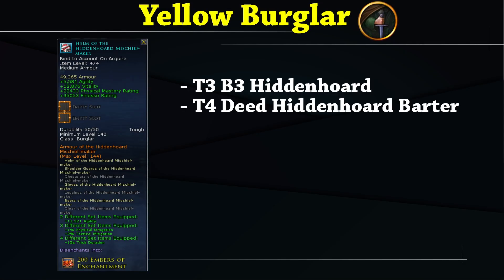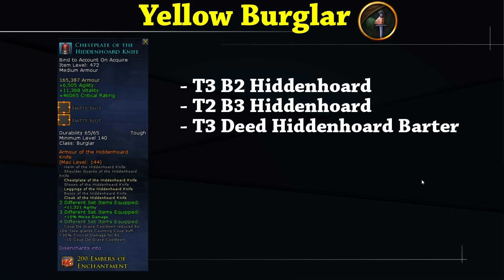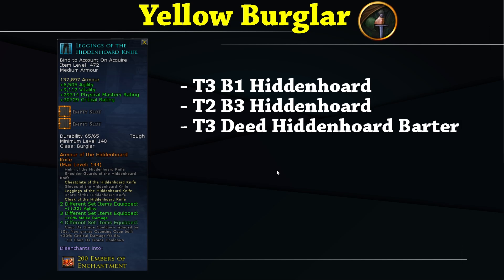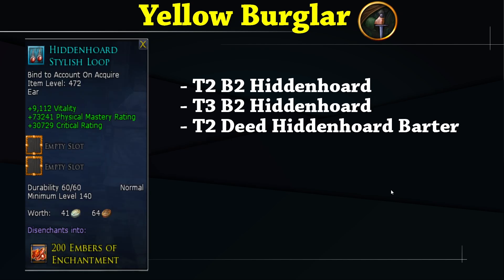For Yellow Burglar, you want the four-set from Yellow for the trick duration bonus, plus a three-set choice between Blue (attack duration reduction) or Red (melee damage). The guide uses Red for the melee damage. Recommended setup: Yellow helm, Yellow shoulders, Red cloak, Red chest, Yellow gloves, Red leggings, and Yellow boots for the four-set. For earrings, the hidden horde stylish loop with physical mastery and crit rating is preferred.